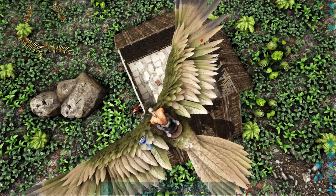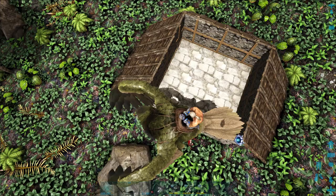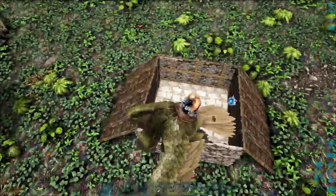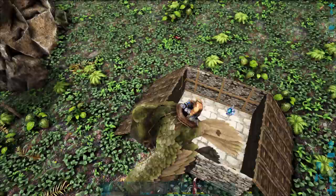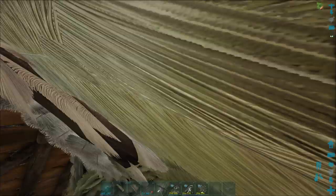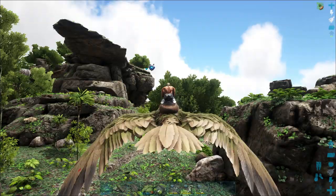Very important with the Hyenadons — they will be aggressive to medium and small creatures including you the player. So for this we're going to use an Argentavis or any flyer, but I recommend an Argentavis, and you'll see later on why. Let me show you exactly how we're going to kite the Hyenadons into the trap. I'm going to go and find the pack that I want to lure into the trap.